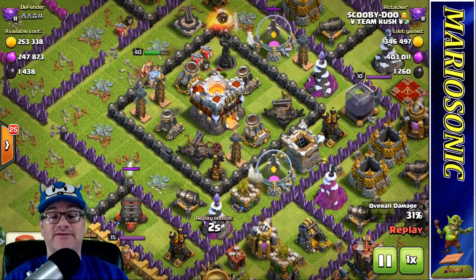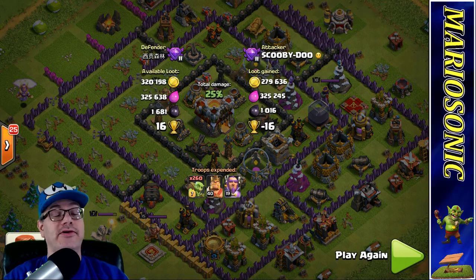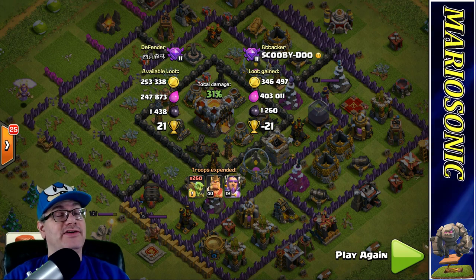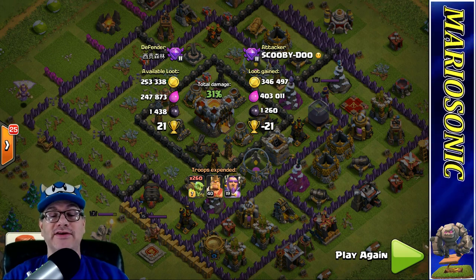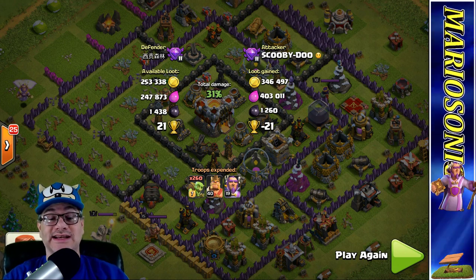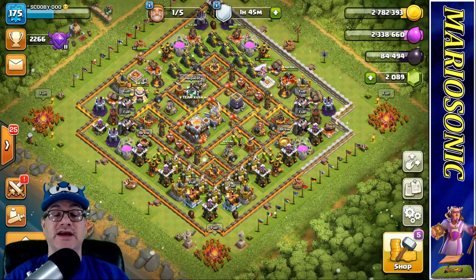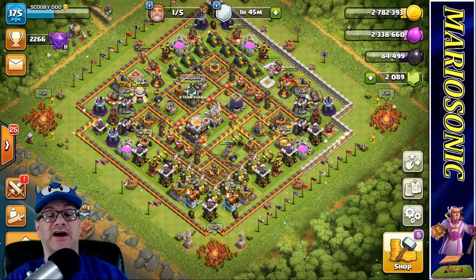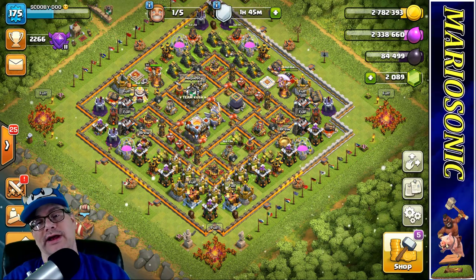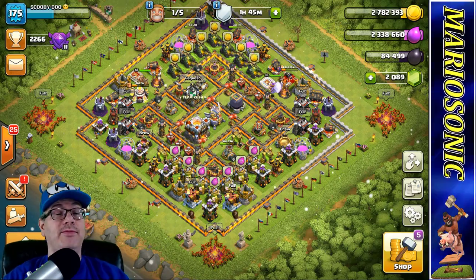I laid my level 40 king down. On the Mario Sonic side, the queen is going up to level 40 — 40 for the king, 40 for the queen, and 20 for the Grand Warden, which is 100 total hero levels. Look at the goblins go, hitting Teslas popping up left and right. You're not going to gain much on trophies — 300 or so. But you don't have to use all your golems or whatever you're doing.